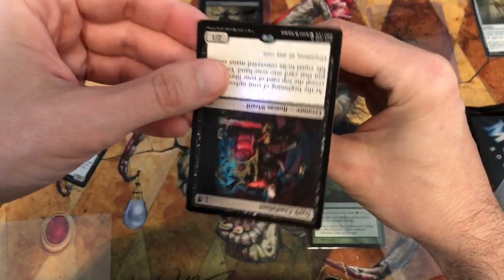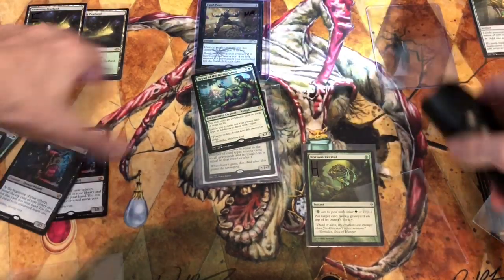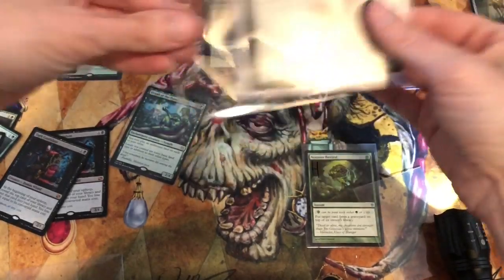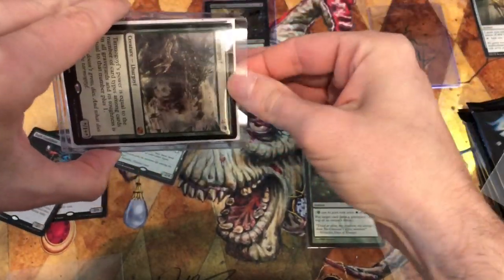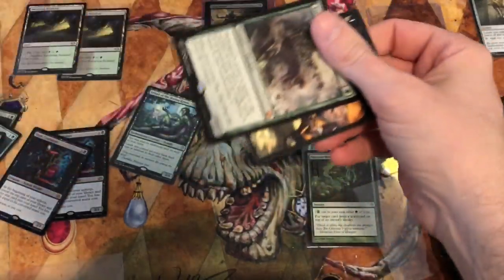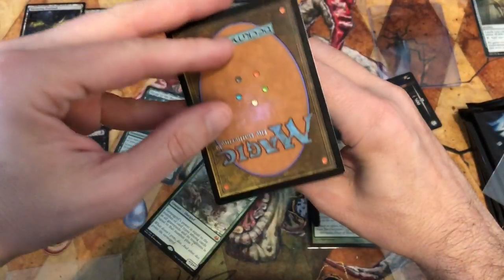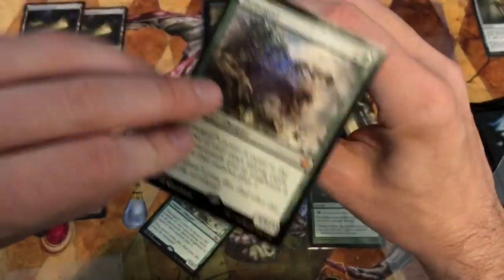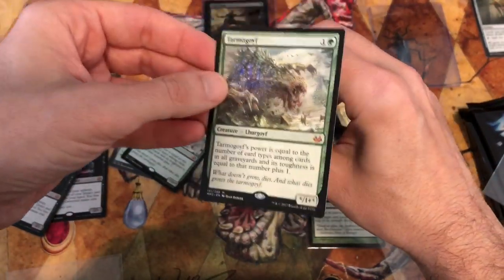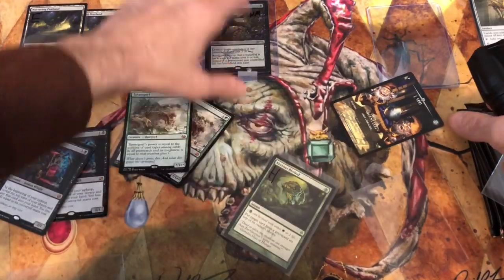You can also use a jeweler's loupe to look at the dot patterns on the card that are unique to Magic: the Gathering printing. The Dark Confidants are the ones I really want to check — they're about $35–40 each. The Tarmogoyfs are the other ones I want to double check. Get a good high-frequency flashlight; that's one of the tests to determine whether your cards are authentic.